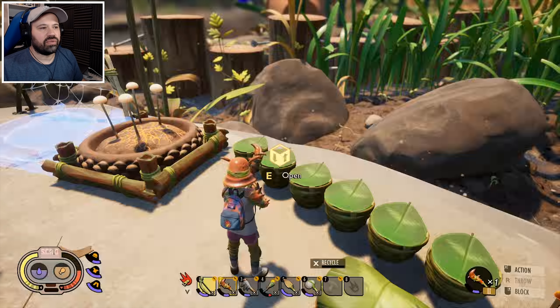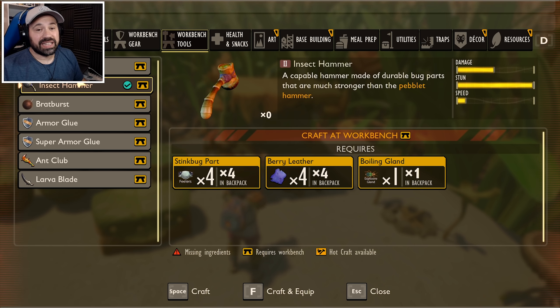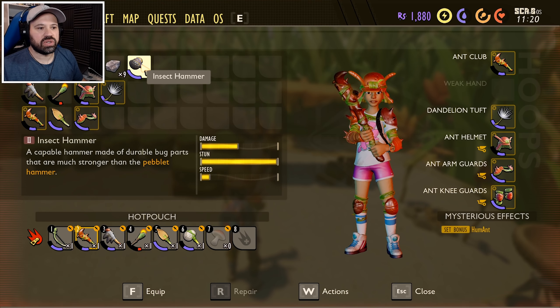The hammer will let us get the materials to make the tier three weapon — that's the only tier three weapon in the game and will be the best weapon we can get. I want to get that before we go to the anthill. So we crafted the insect hammer — we don't need the old hammer anymore. We'll head first to the area where we need to get the resources for the tier three club, then come back and craft it, because that will be the weapon we need for the rest of the game pretty much until they add something new. Then we'll head over to the anthill — this is really exciting!